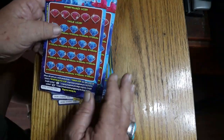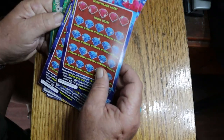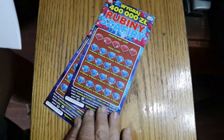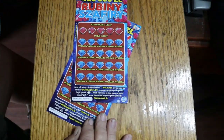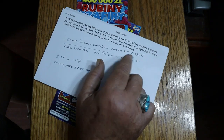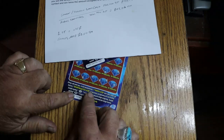I had to work on a translation to figure all this out. The translation for both of these tickets is roughly the same — very similar to what we have here. Basically, scratch the entire playing field. If any of your numbers match the winning numbers, you win the amount assigned. Find a symbol and win the amount assigned to it, or find the second symbol and win twice the amount.